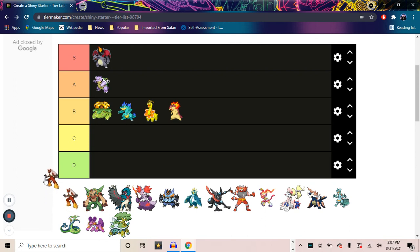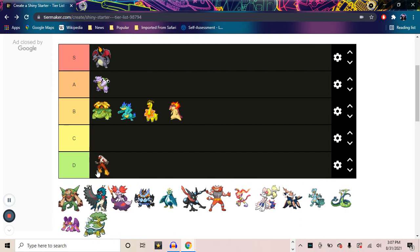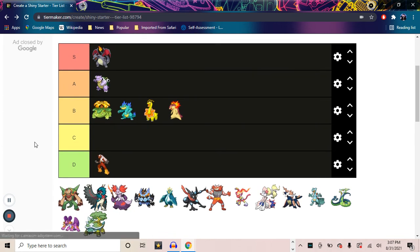Gen 3 is kind of a real stinker, actually. We have Blaziken, which is flat out going in D tier. Blaziken is a solid starter Pokémon, but unfortunately the shiny kind of falls flat — it really hardly changes the red on its torso and upper body. I like that it makes it darker, but it's really hardly a change, and it's just not stellar in my opinion. It's simply okay.